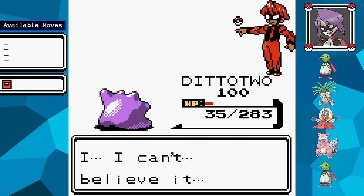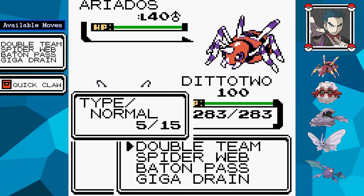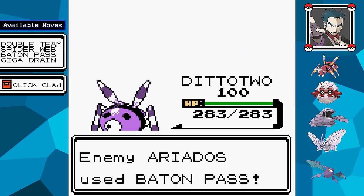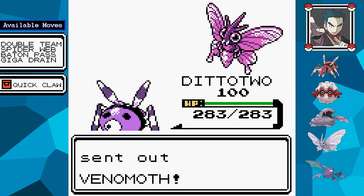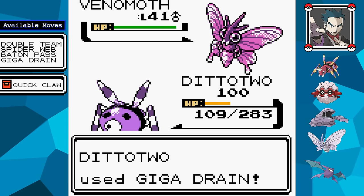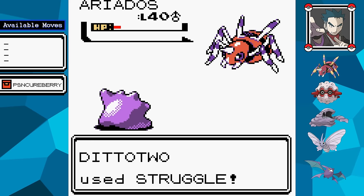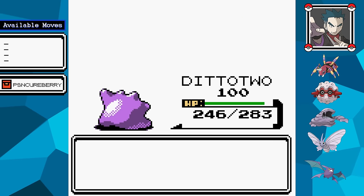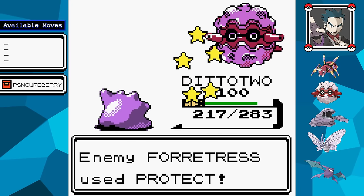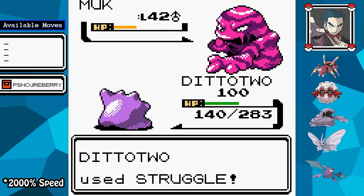The same Struggle strategy applies to the rest of the Elite Four. Koga has an Ariados knowing Spiderweb, Baton Pass, Giga Drain, and Double Team — you'd basically have to hope five Double Teams make you dodge attacks long enough to Struggle his team down. I give Ditto a Poison Cure Berry since most of his Pokémon will try to poison me with Toxic. His Forretress knows Explosion — if that hits me, it's doubtful I'll have enough HP for the rest of the battle. It's still doable, maybe slightly easier than Will. Bruno makes me sad — his Hitmontop doesn't even know an offensive Fighting-type move in this generation.